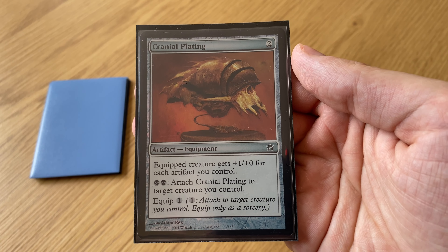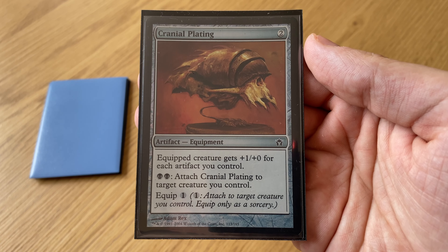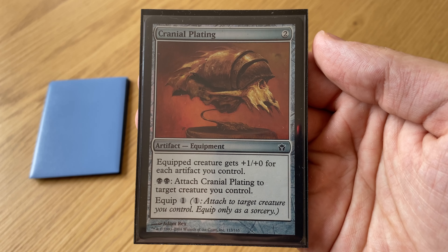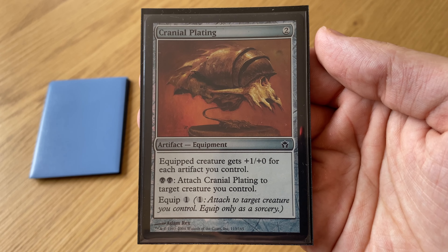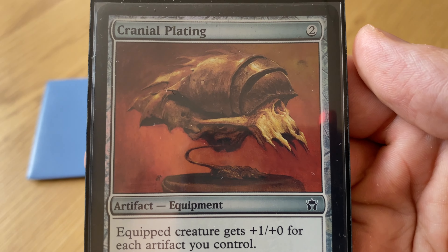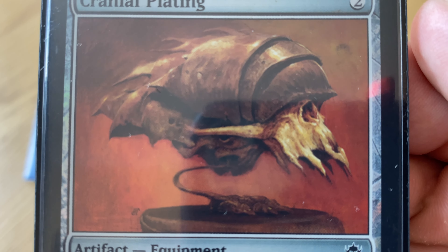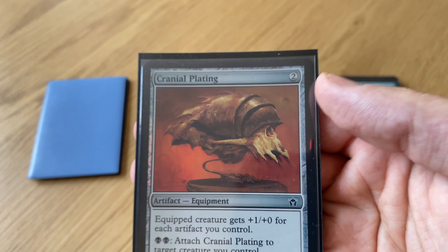Cranial Plating is an artifact for two mana — equipment. Equipped creature gets plus one for each artifact you control. And for two black mana you can attach it at instant speed. It's one of the main win conditions for the deck — you make a big attack, or a big attack with infect.